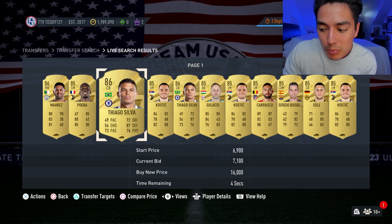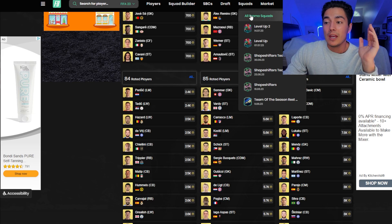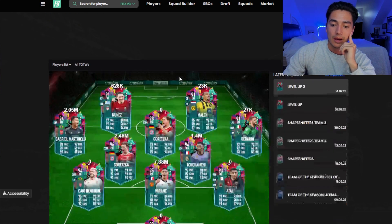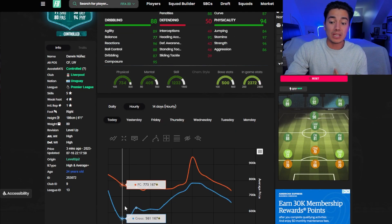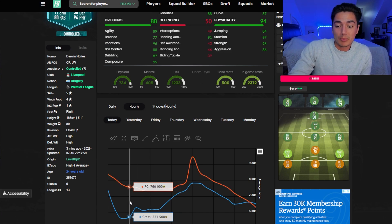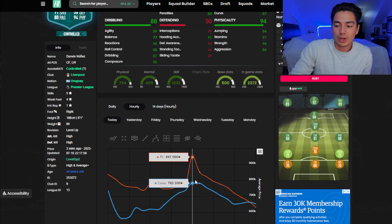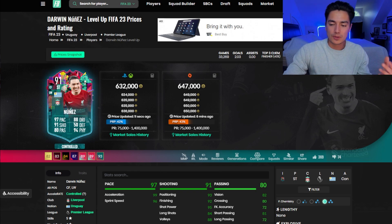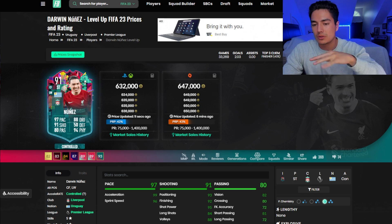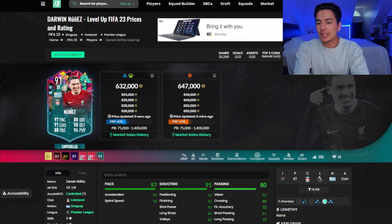Let's talk about level up cards — they are moving like crazy. If you're trying to trade with these cards, they're going up and down a lot. There is a lot of profit, but it is a little risky. We saw Darwin Nunez down at 560,000 coins, then a few hours later up at 780,000 coins, and then right back down at about 630,000 coins.